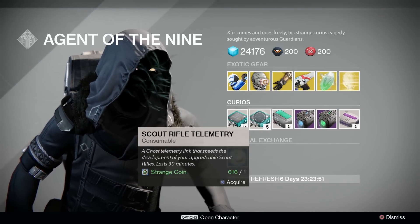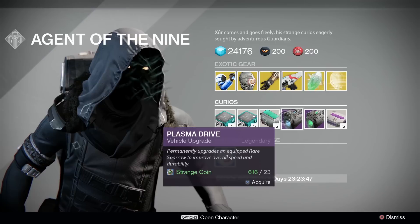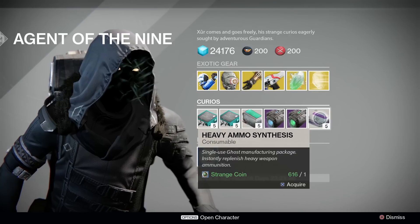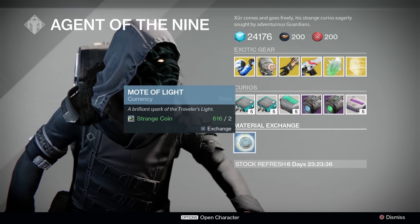Starting at the bottom: pulse rifle, scout rifle, and sniper rifle telemetries to level up those weapons faster. We have Plasma Drive and Emerald Coil for those rare blue quality sparrows, 5 heavy ammo packs for 1 Strange Coin, and 1 Mote of Light for 2 Strange Coins.